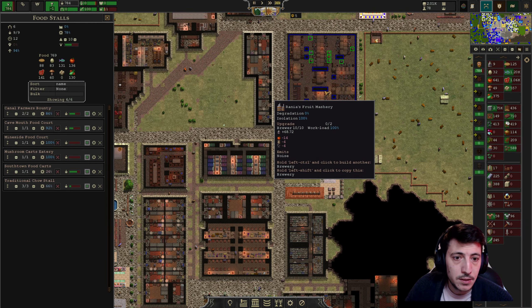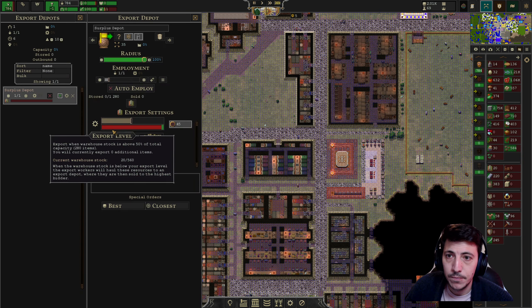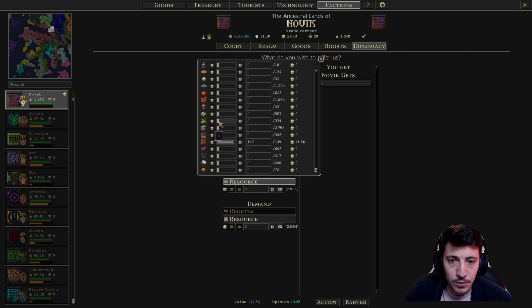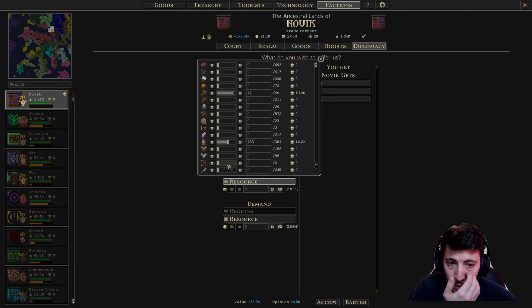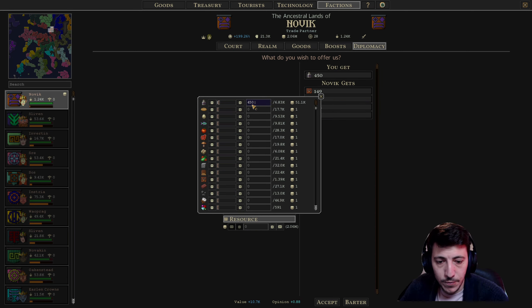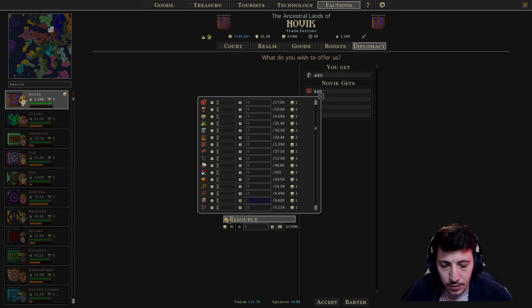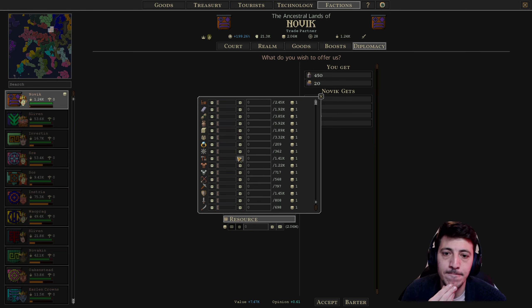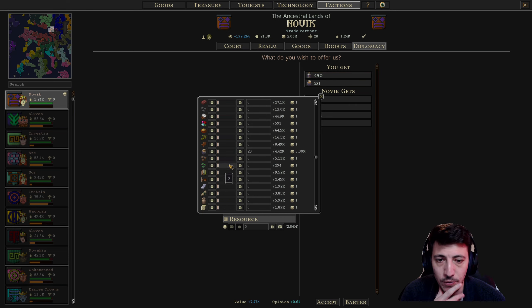We need some more drink. Let's go here — sell off the animals, we'll sell the herbs that we have, and we can sell some of this pottery. Demand 50, get 20 of these. And then let's start collecting those to upgrade some of our buildings.